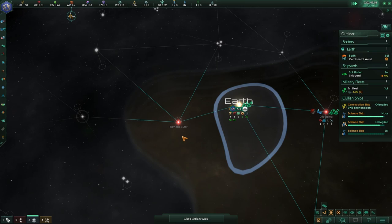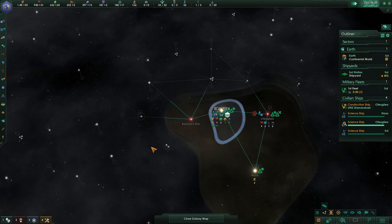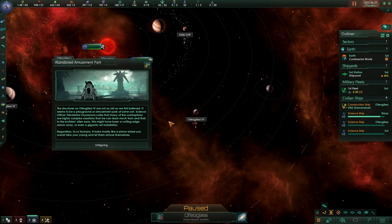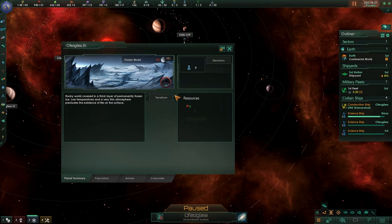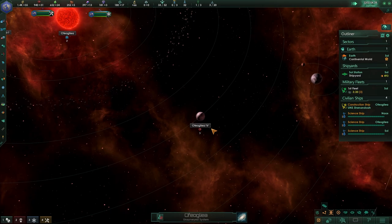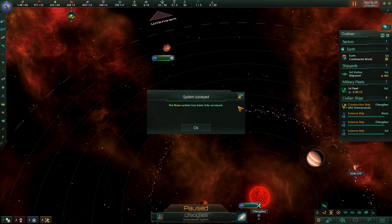That one choke point is really nice because it means we have only one major point of contact to the outside galaxy. After analyzing the system, it looks like we found some structures on this planet — it's called an abandoned amusement park. There's a little bit of fluff text, and it tells us we've generated a bunch of additional research points for our empire, which will automatically flow towards all of our research and basically start filling that up. Looking at this planet, there's not a lot of good stuff going on here, which is a little unfortunate.